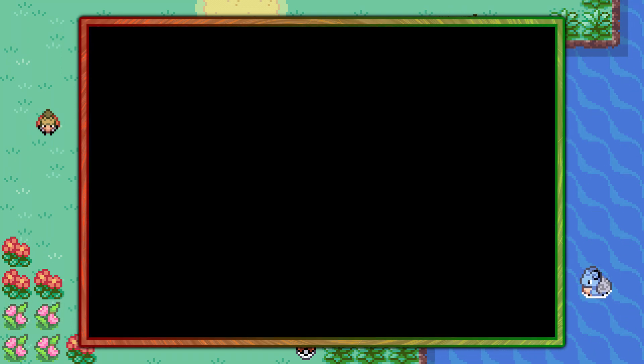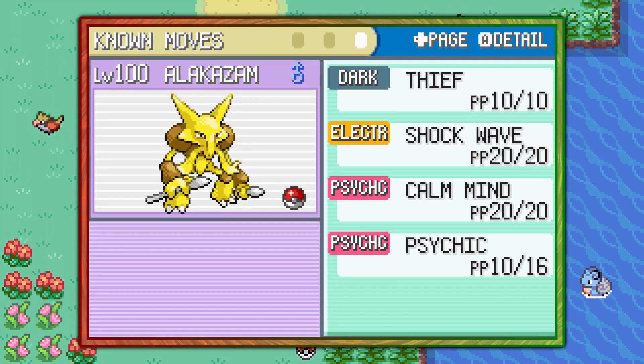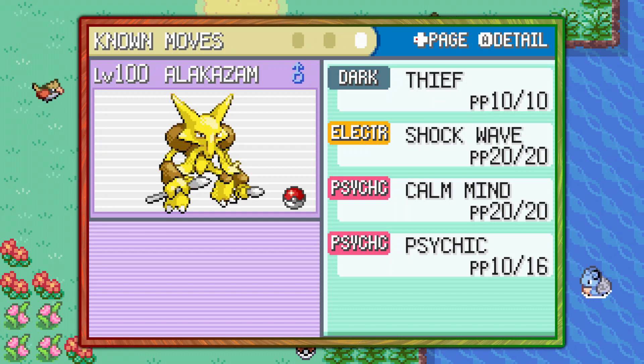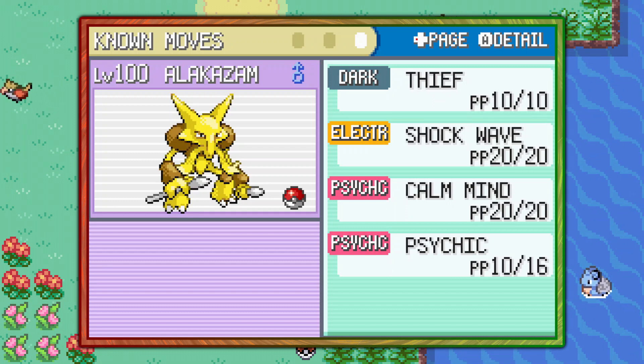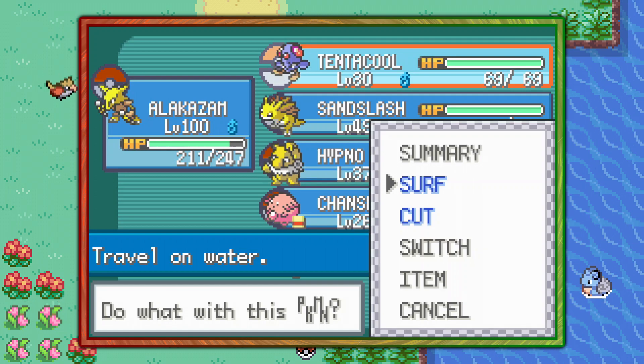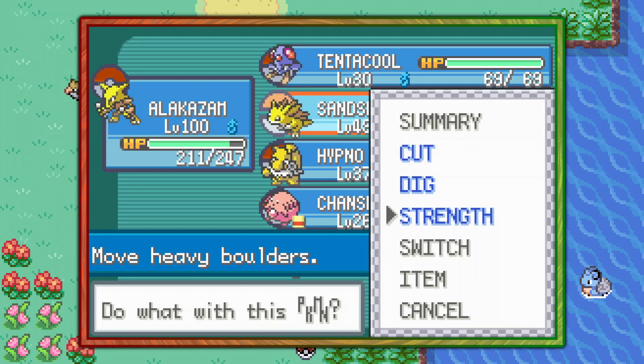The first thing you're going to need is a strong Pokemon that can use the move Thief. It's not required necessarily but highly recommended, so make sure you have a Pokemon that knows Thief. You're also going to need a Pokemon that can use Surf outside of battle and a Pokemon that can use Strength outside of battle.